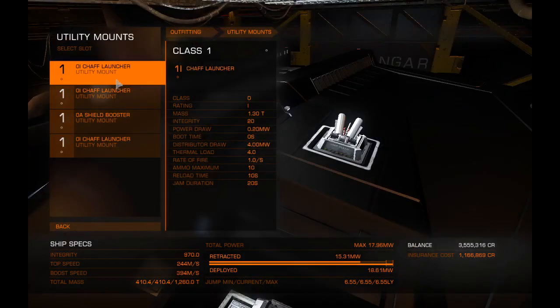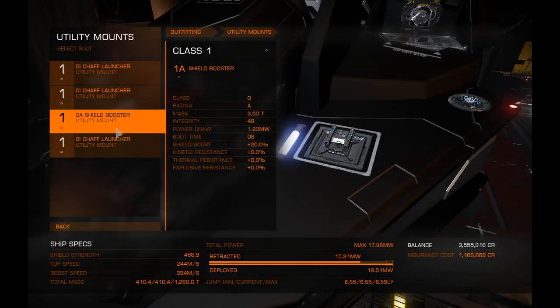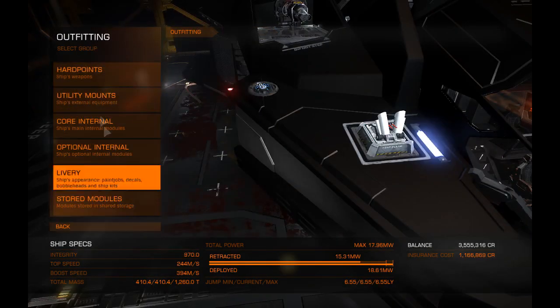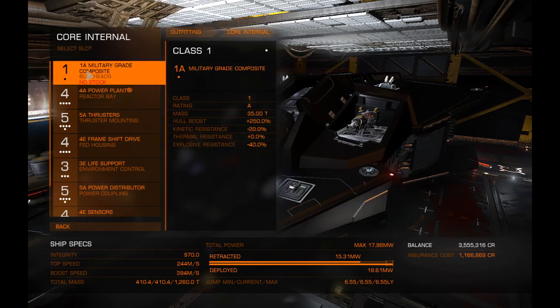For utility mounts I sadly have to use three chaff launchers and one shield booster, and that also comes down to another reason I'll go over soon. For core internals, I go with the military grade composite armor.